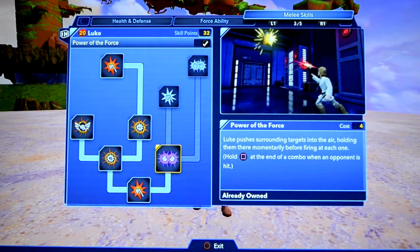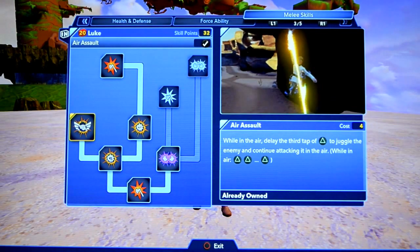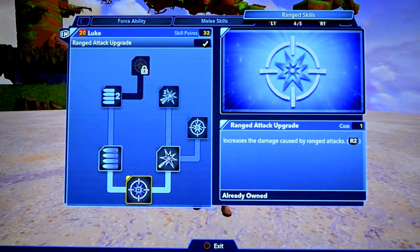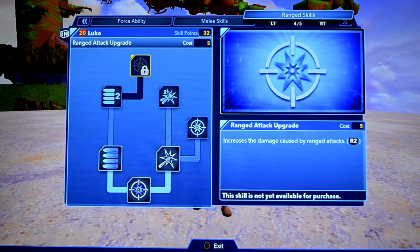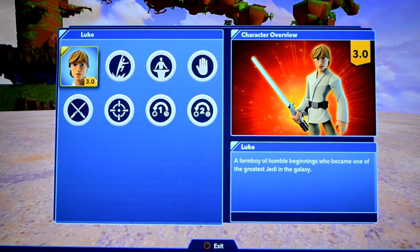Power of the force: Luke pushes surrounding targets into the air, holding them there momentarily before firing each one. Air assault, increase damage. Range skills — increase the damage caused by range attacks, increase the number of shots that can be fired before pausing to reload, blaster meter, increase the rate of blaster fire, increase damage. So that's pretty much it. Luke's got a lot of things you can choose from there — awesome character. Now let's see all those moves in person.